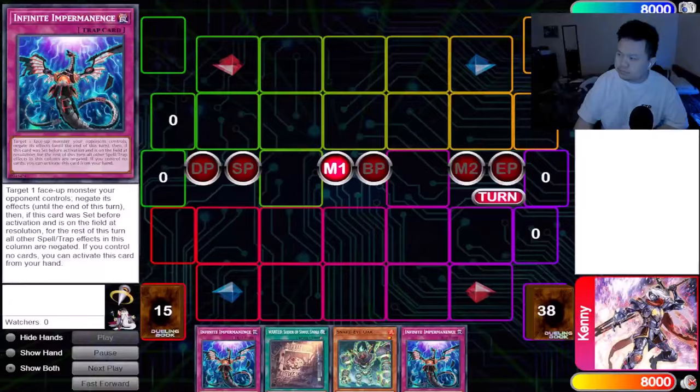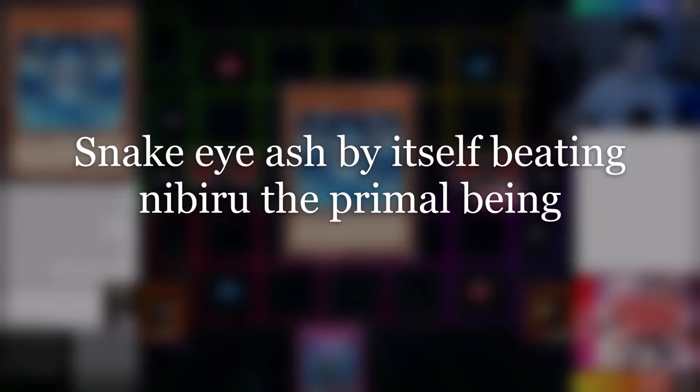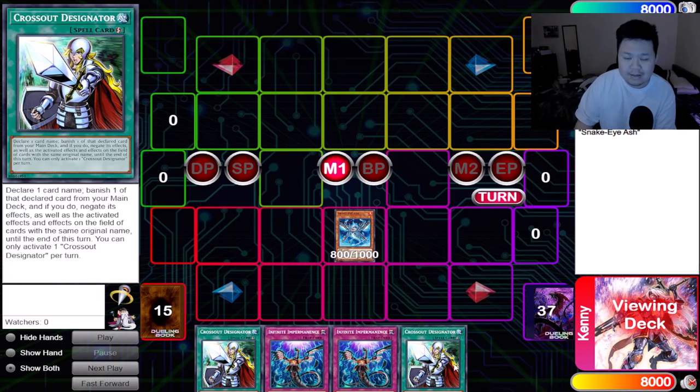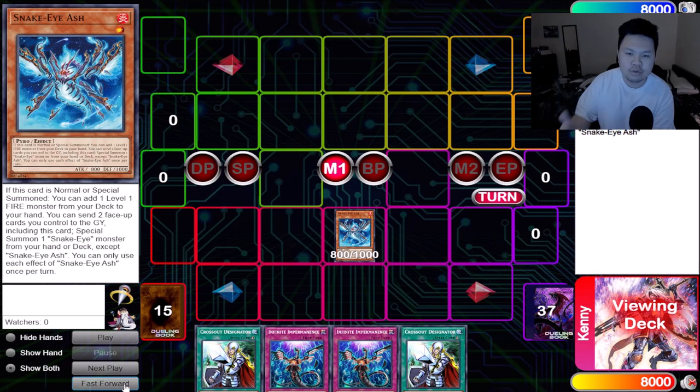Alright guys, for our first combo we're going to be using a single copy of Snake Eye Ash. We're going to be using Infinite Impermanence and Crossout Designator as proxy cards in our hand to show hand size during the process. So no, when you're doing this combo, you do not get these free cards. This is just one single Snake Eye Ash — let's go through the combo.